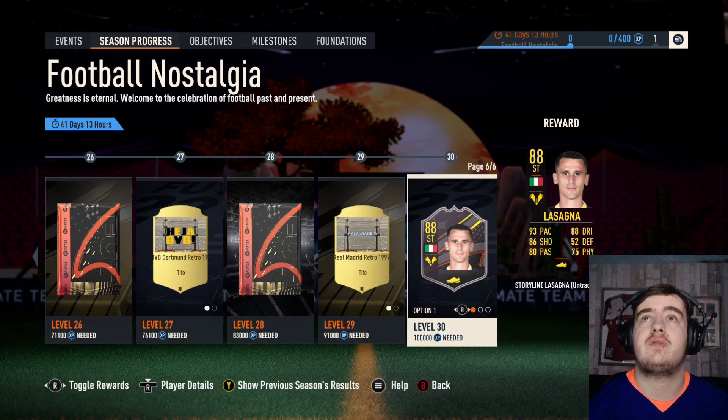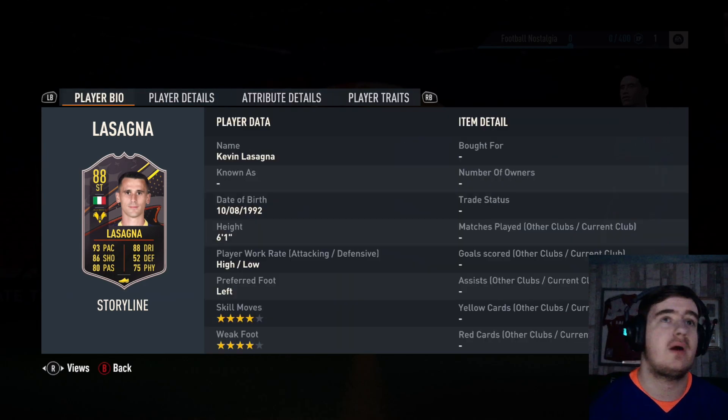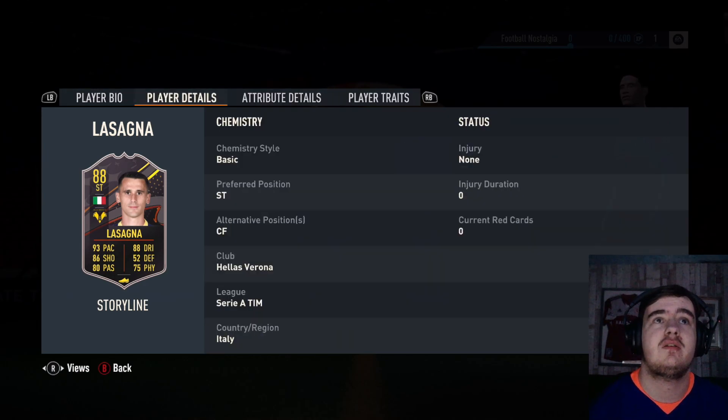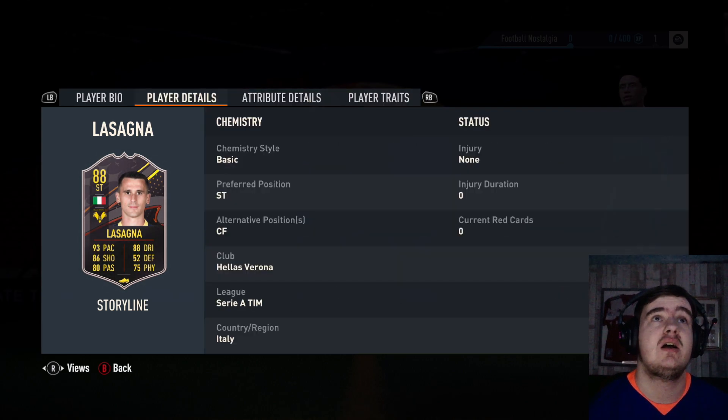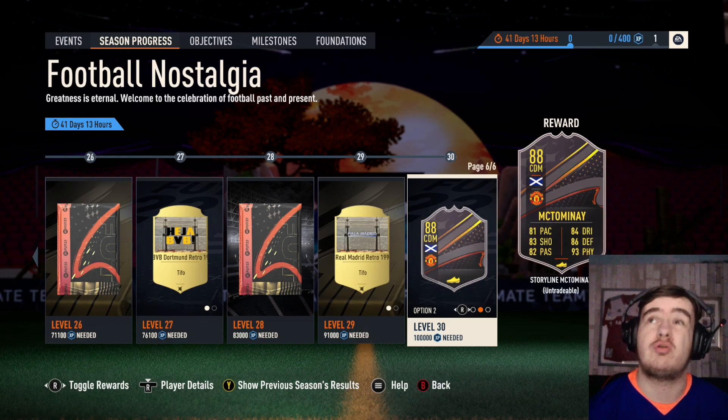And we also have Kevin Lasagna — the man with many layers to his game. 6 foot 1, 4 star, 4 star, straight centre forward. Really nice pace, 80 finishing — I didn't realise his finishing was that bad. But 99 shot power — shooting's really weird for him — but decent passing, nice dribbling. That's not a bad card, not great to be honest.